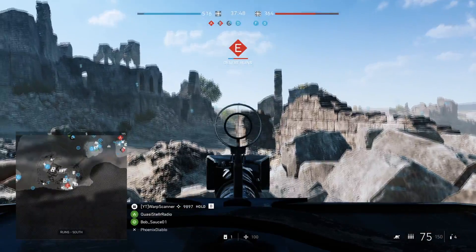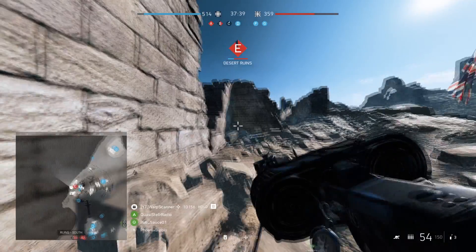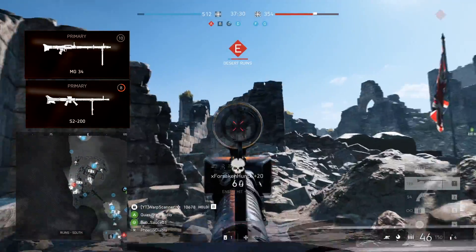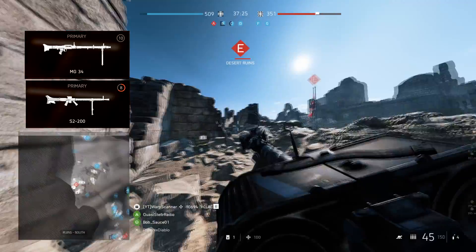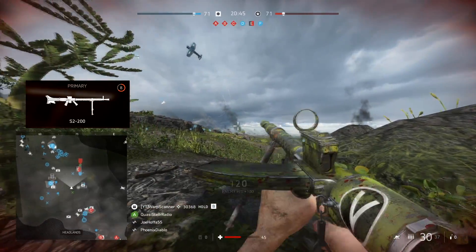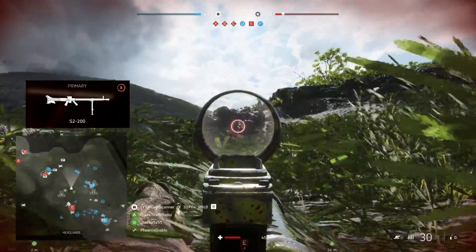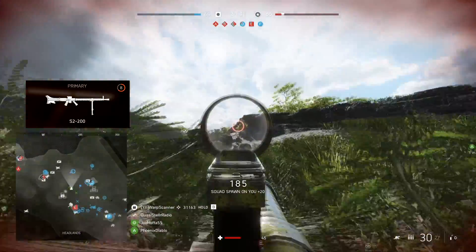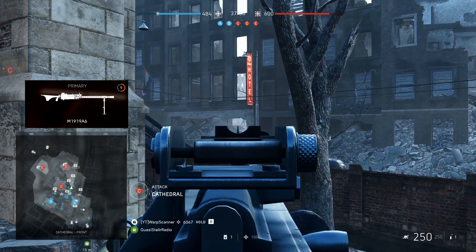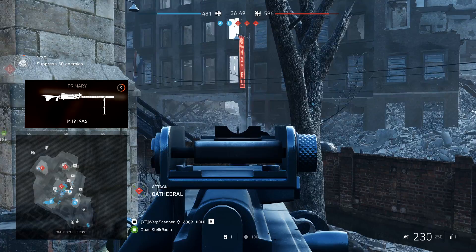In terms of tactics, my basic suggestion is to largely treat these weapons similarly to bullet hose MMGs. The main difference is that these have the capability to be used decently effectively at longer ranges. In the case of the MG-34 and S2-200, you have access to select fire. Switching to semi-auto mode reduces your overall recoil and lets you land hits at longer ranges more effectively, which is especially useful if you can manage headshots. This can also help alleviate the S2-200's ammo reliability issues stemming from its bottom-of-the-barrel magazine size among MMGs. The M1919A6 lacks the semi-auto option, but its recoil is already fairly low, allowing you to suppress enemies at fairly distant ranges with long bursts.